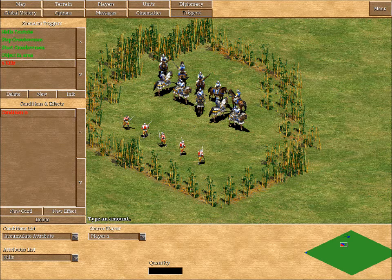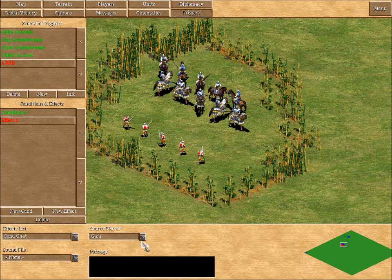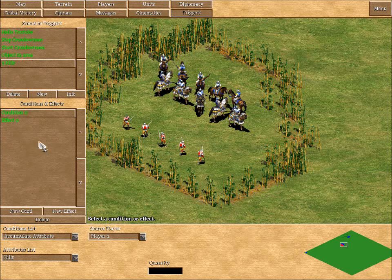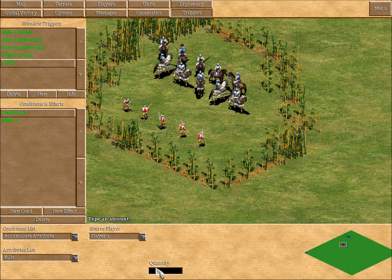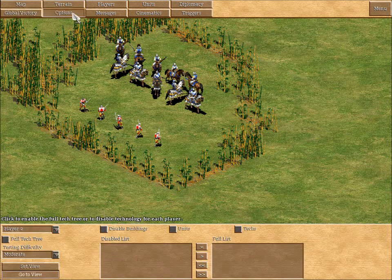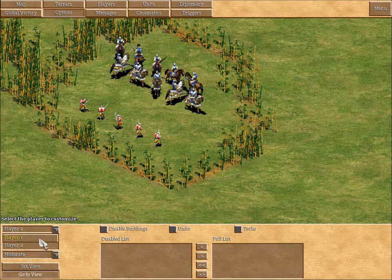When I kill 5 units — it doesn't matter who they belong to — if I get 5 kills then an effect is going to happen. The effect is just going to send a chat message to player 1 saying 'you killed 5 champions'. Hopefully that's kind of clear. It basically means that when you get 5 kills — the quantity box says 5 — the effect triggers and sends that chat message. I'm just going to set the view to this little area here.